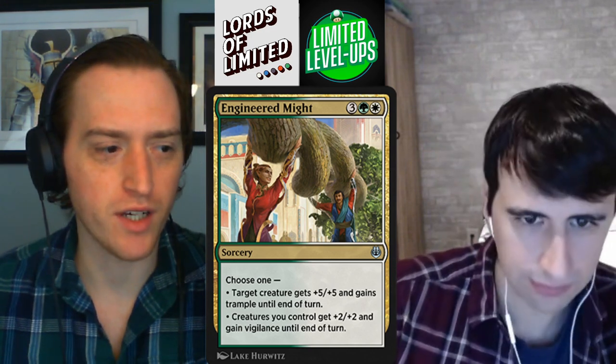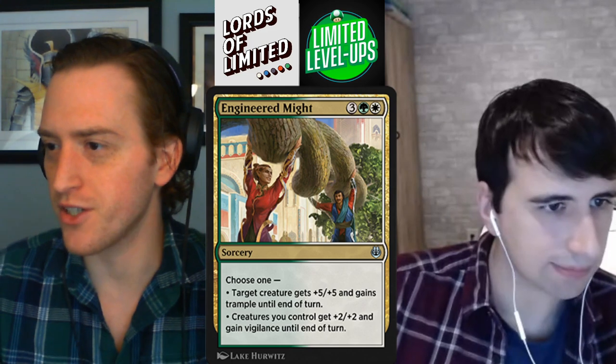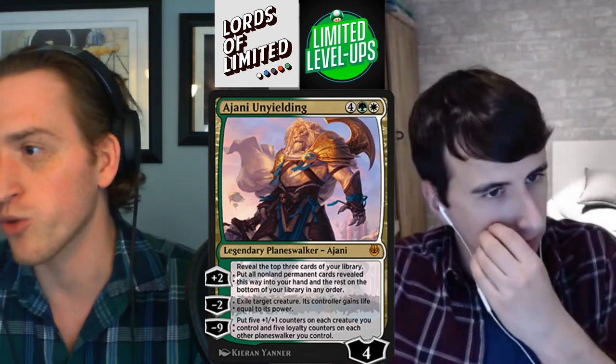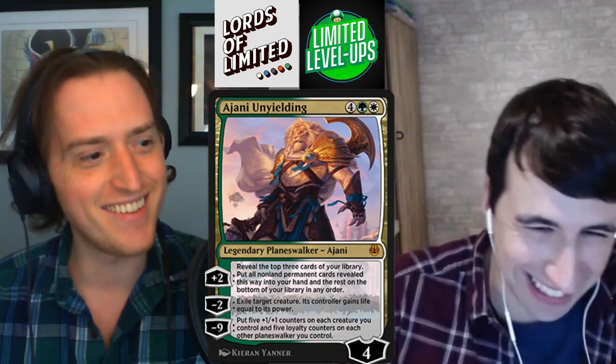All right, we'll pick back up with the gold rares at the end of this. Before we left off, we started with the gold uncommons; now we'll check in on the rares, starting with Nissa, Vital Force. This is four green-white for a four-loyalty planeswalker. You can plus two to reveal the top three cards of your library, put all non-land permanent cards revealed this way into your hand and the rest on the bottom in any order. Minus two is straight-up Swords to Plowshares — exile target creature, controller gains life equal to its power. Minus nine: put five +1/+1 counters on each creature you control and five loyalty counters on each other planeswalker you control. Still worse than Ridgescale Tusker.